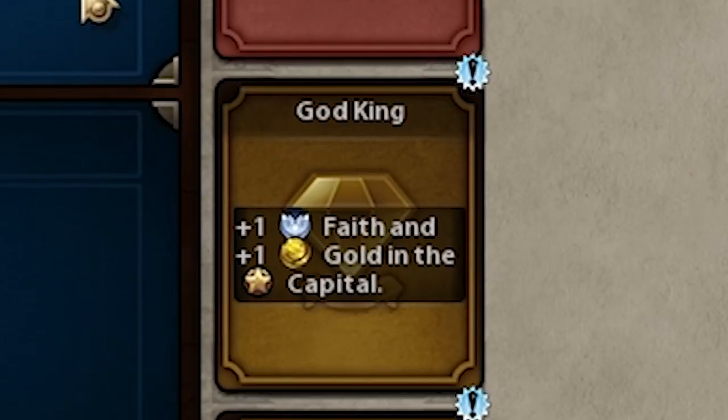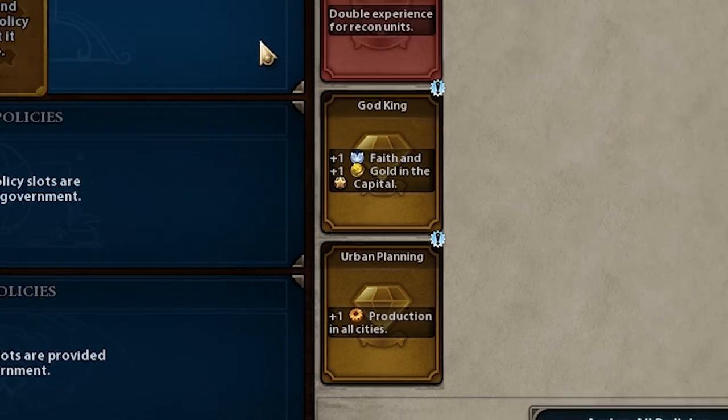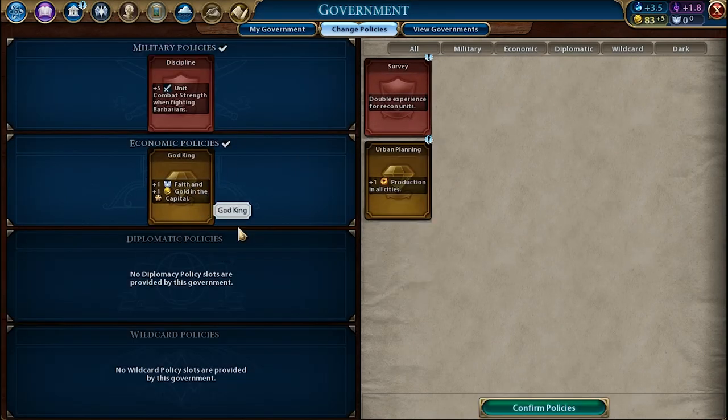For the economic slot, you need to use God King, which will passively give Faith until you unlock the Pantheon required to boost Mysticism. Then, once you have it, switch the economic policy to Urban Planning. This will accelerate production in the city in order to build following Wonders and Builder units faster.